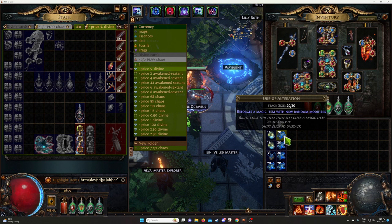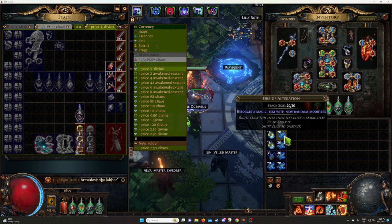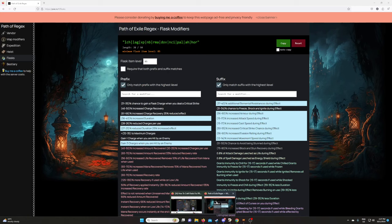So we'll go to the next one. We use orbs of alteration and then just click — you don't even have to look at them. If they're not highlighted, it means you don't have at least one of the two mods we're looking for, and that's what we're looking for right now. You can make something different from mine, but this is what I would use if you're trying to make as much money as possible.